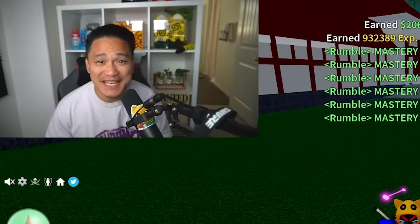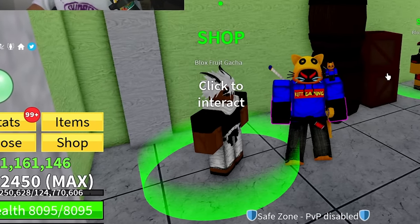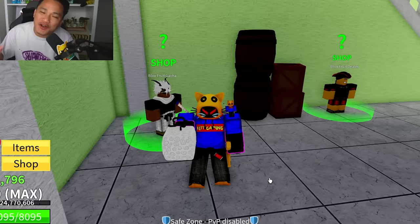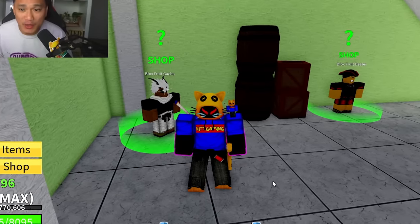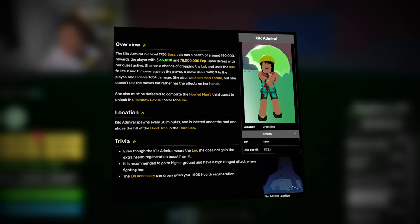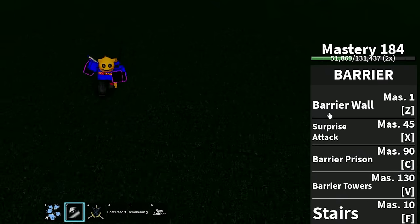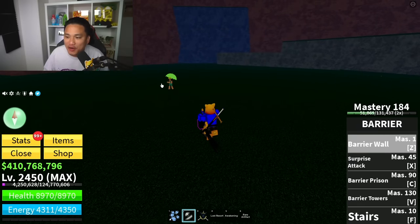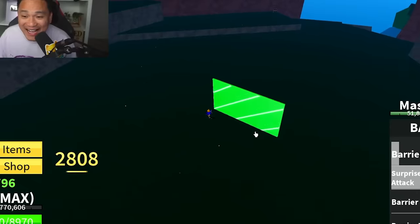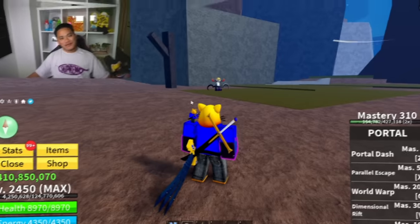Zeolus might be our only hope to get Chop Fruit out before the big bosses. Zeolus gives us Smoke — already used it, so spinning the mystery wheel. We get Barrier against the Kilo Admiral. Barrier has five skills including Barrier Wall. The trick: get on the other side of the wall and attack through it. Ha! We just defeated the Kilo Admiral with Barrier!